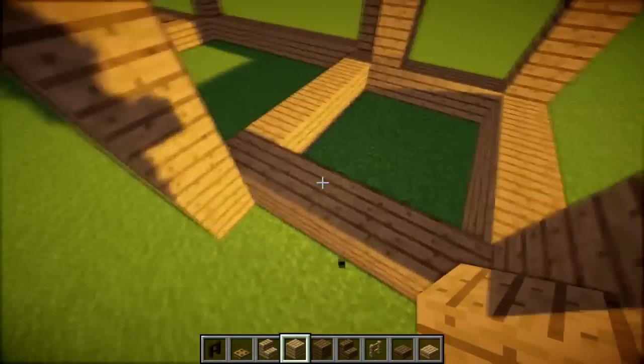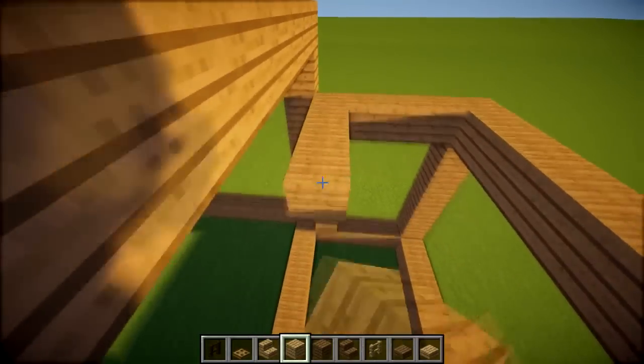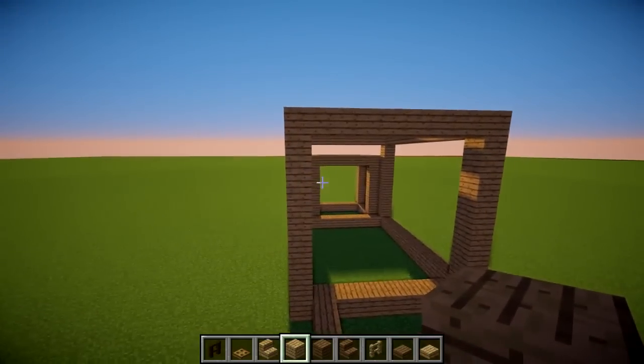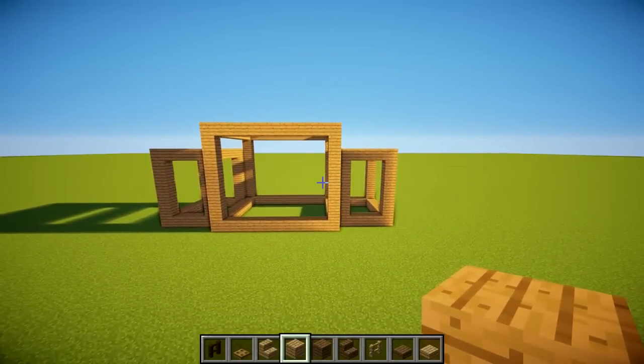We're keeping to odd numbers but you can extend the box across since that wall will be filled in anyway. We'll do exactly the same on the other side. So we've got our two extension boxes and it should come together quite nicely.